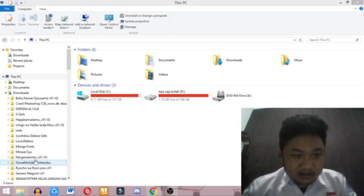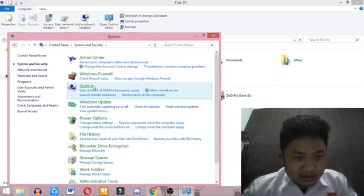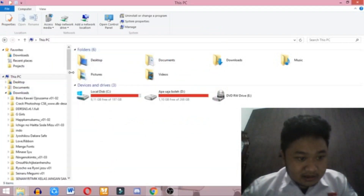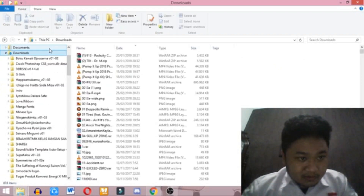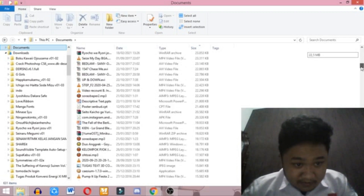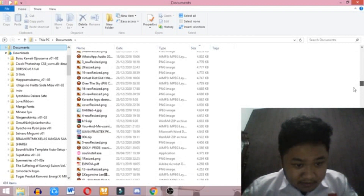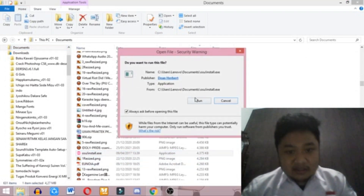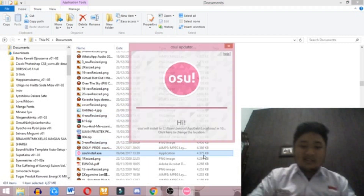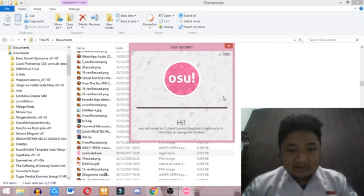Let me show you. Go to Control Panel, then System — there it is. Go to the folder, then click the installation EXE. I've already installed the game, so I think we can just skip this part.